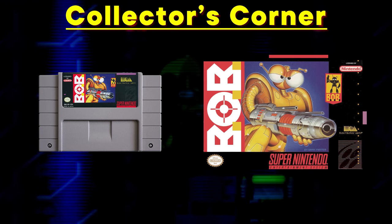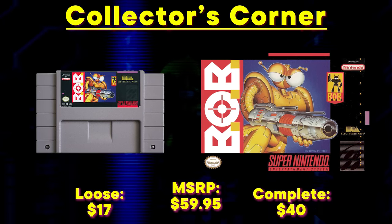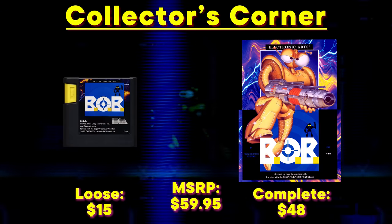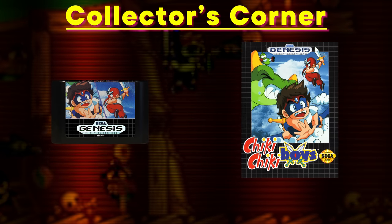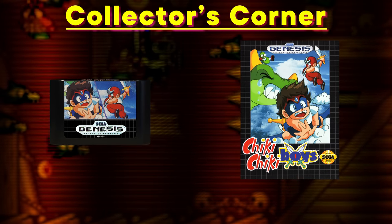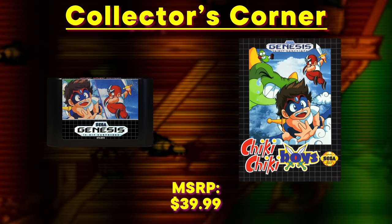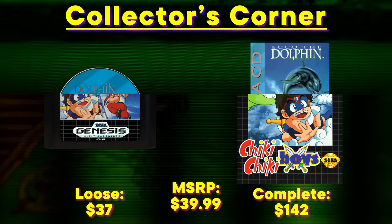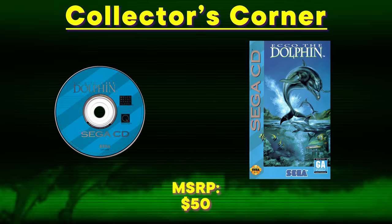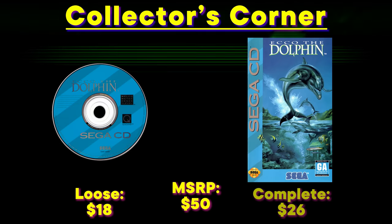Bob is not sought after by anyone. It released costing $59.95. For just the game alone, the SNES version is worth $17 and only $40 complete. The Sega cart is $15 and $48 respectively. Cheeky Cheeky Boys is obscure enough that it's this week's biggest value gainer — it released at a budget price of $39.99, and now just the game cartridge is still worth a solid $37. With the box and manual, it goes up to $142. Echo's value has all but dried up — it was a $50 Sega CD game when it came out, and now just the disc is only $18 and the complete one is only worth $26.